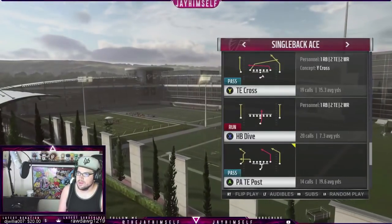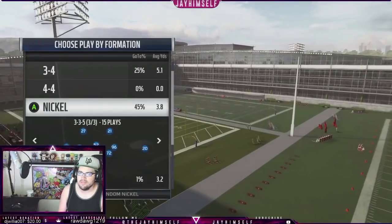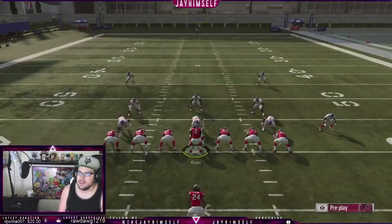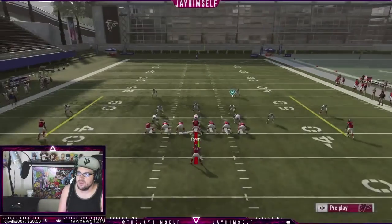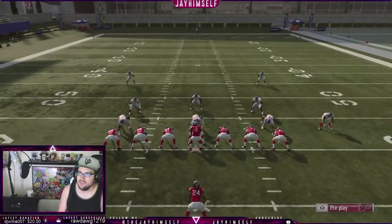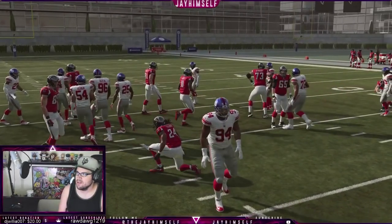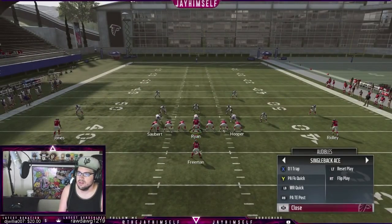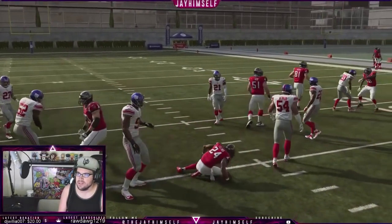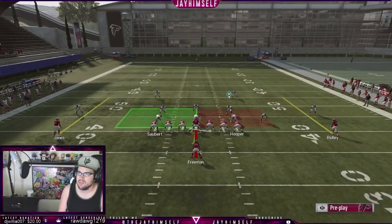We're going to come out in the TE cross and look at one of the popular defenses — three-three-five Tampa Two, just like last year. If you see three down linemen all day, trap this — the trap is really good. The CPU does have Damon Harrison right there, but you can take it left or right, it's always gonna be a pretty good run.